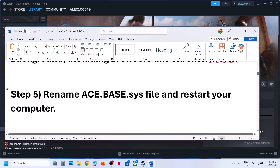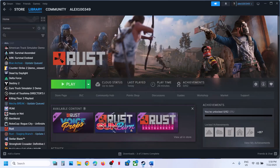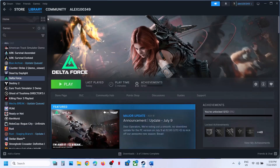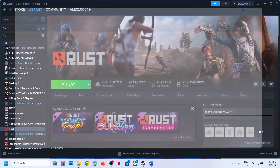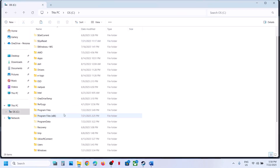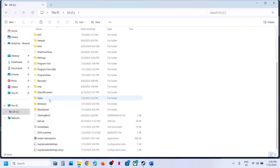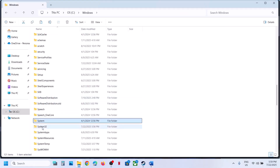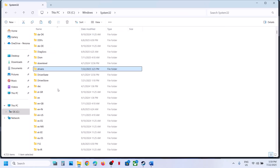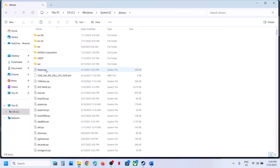The next step is to rename the ace-base.sys file. If you're playing a game like Delta Force, it has ACE Anticheat. Go to File Explorer, go to This PC, open the C drive, open the Windows folder, open the System32 folder, open the Drivers folder, and find ace-base.sys.